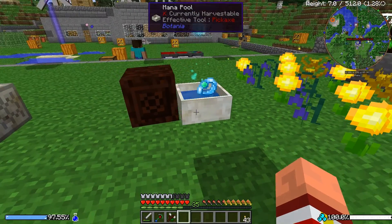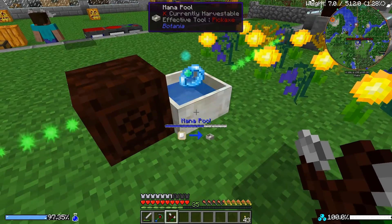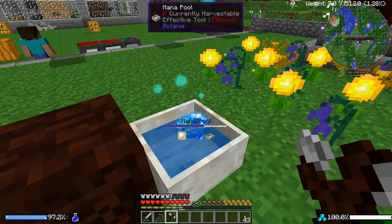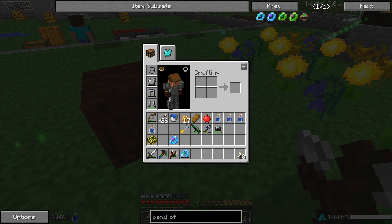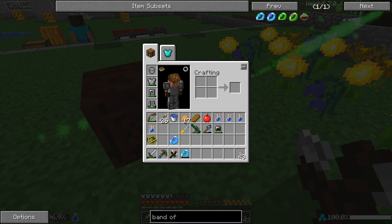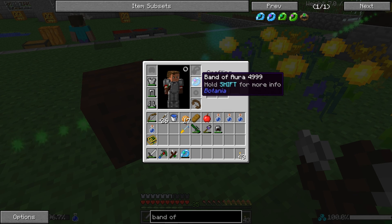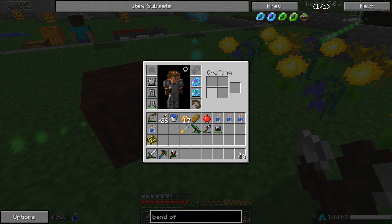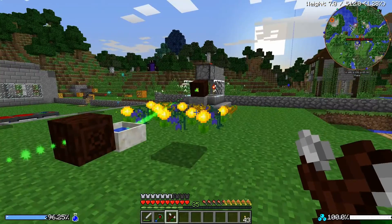Let's let that sit in there and charge — it should be sucking mana out of the mana pool. It's got a bit in it. Let's go into our bauble menu — we're going to take the band of aura and toss that into one of our ring slots, and then the band of mana into the other one. The two of them together should, in fact, be supplying me with a source of mana that I'm carrying around with me.